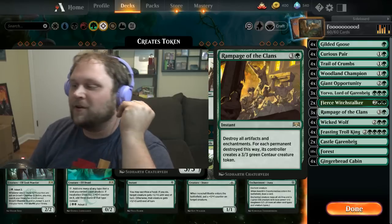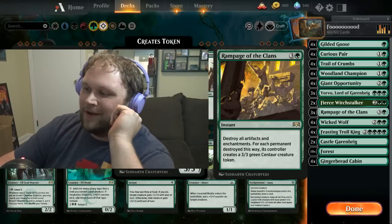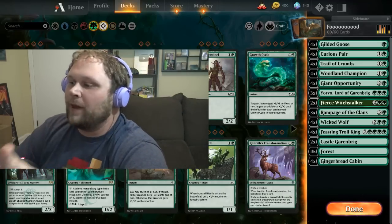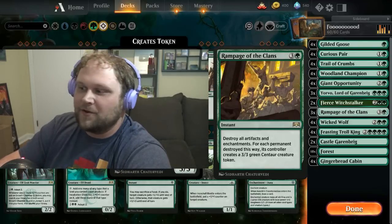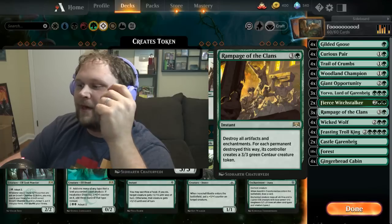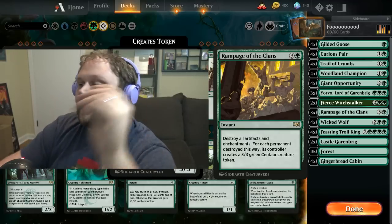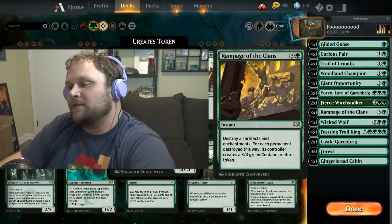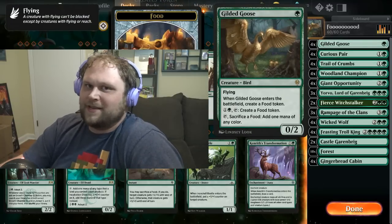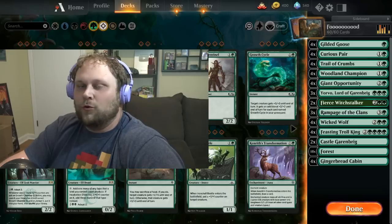You can engineer a situation where you punk your opponent into attacking you and then drop Rampage. EOT Rampage of the Clans at instant speed was such a mistake on this card — if you get an end-of-turn Rampage, it's way better than Dance of the Manse in the late game because you'll have way more food than dance decks have cards in the graveyard. There are just a lot of really strong cards in this deck for what it costs — next to nothing. Let's head into Arena and see if we can climb with food.